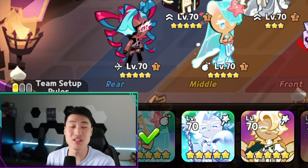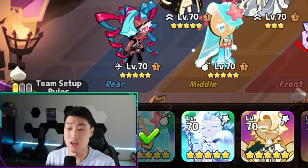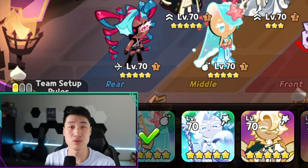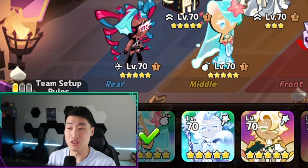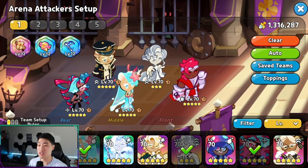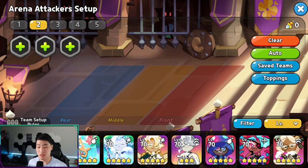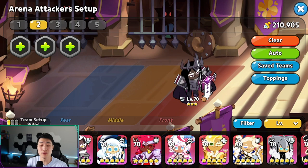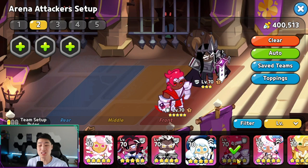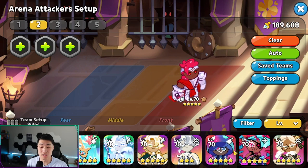For newer players who are playing this game and do not have all of the resources to make several different teams, you should first be spending your resources on one main team that you can use for both attack and defense. An example of that would be something like having Darker Cow — and if you don't have Darker Cow, you can go with Wild Berry. If you have both, you can run double tanks; otherwise, just go with Wild Berry.